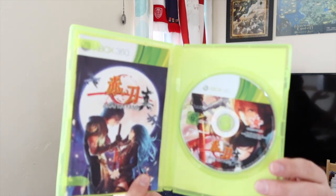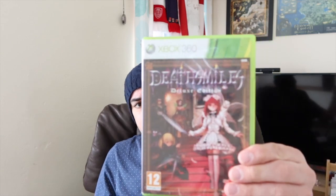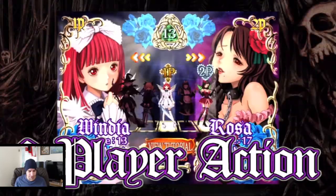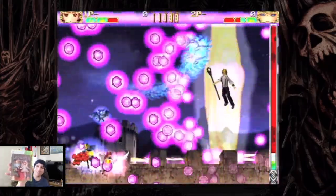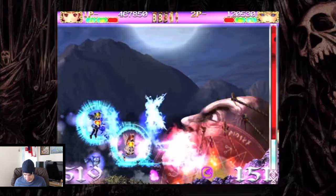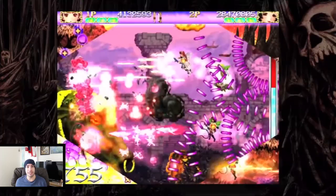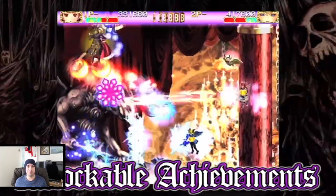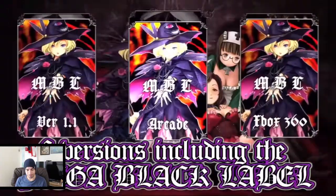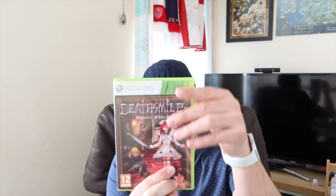The second Rising Star shmup is Deathsmiles — the deluxe edition. You wouldn't think it was a shmup from the front cover — it looks more like a horror game. It comes with a desktop accessory disc with wallpapers and screensavers, a soundtrack, and of course the game. I've had my eye on this for a while and I can't wait to play it. You can do co-op on it, which I'd love to try.